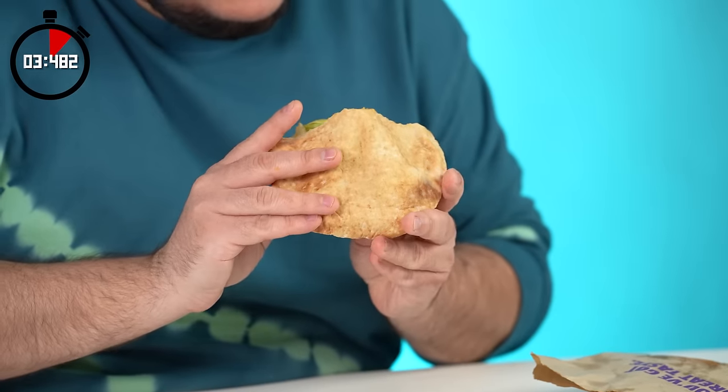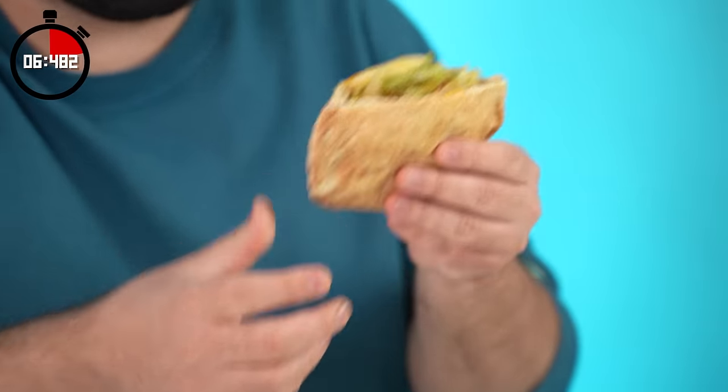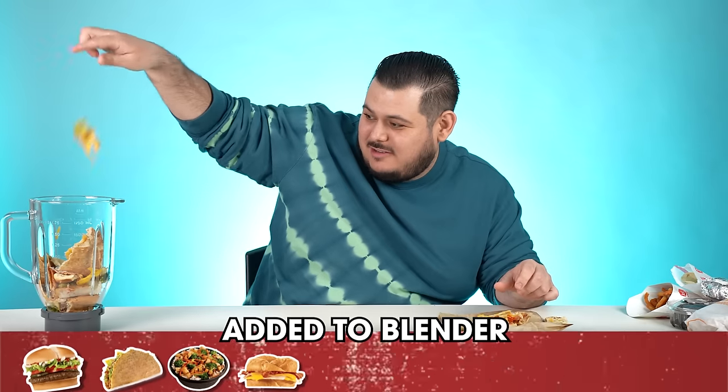Now I got the fajita pita. The fajita pita — oh that's a fun name. It's a pita with chicken, cheese, and all kinds of goodies. Bro, they sell everything at Jack in the Box. They sell rice, they sell pita bread. It's missing something for me, like some sort of ranch sauce or a little hot sauce. It has potential. I give this a B tier. But maybe it'll taste better in the blender. I thought I was fast, bro.